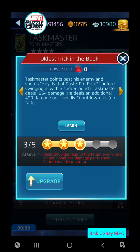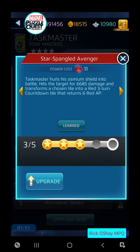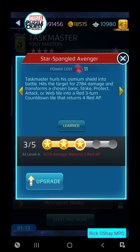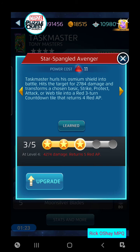I love Taskmaster — you can choose which abilities you'd like to play. In this case, with the red ability, we just have to choose Star Spangled Avenger to hit Cap with a little bit of his own medicine. Let's keep it at level 3. It's only 2784 damage there, but it would be 6685 at level 5, and a countdown that will return 6 red AP as opposed to just 4 at level 3.